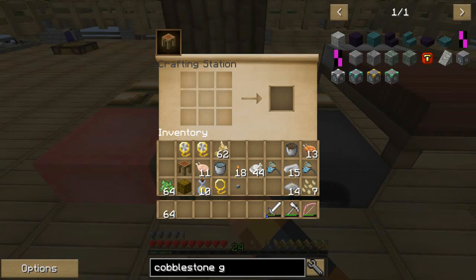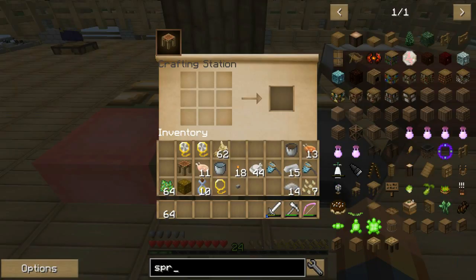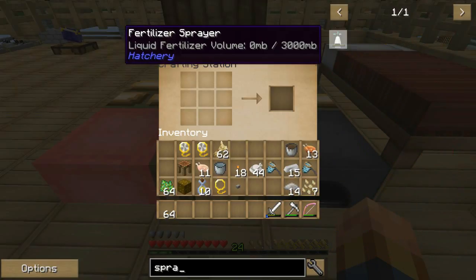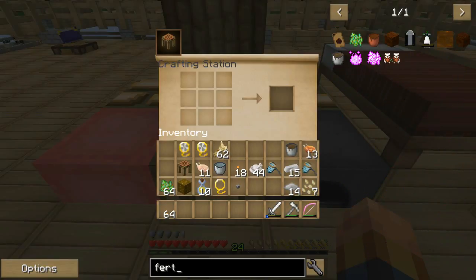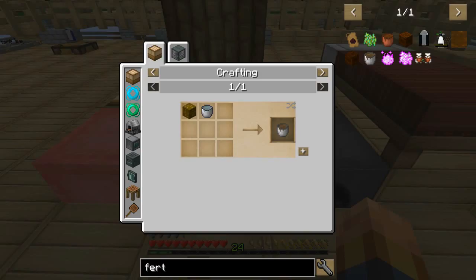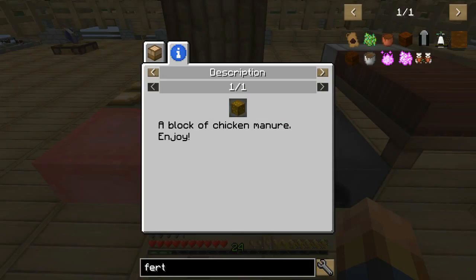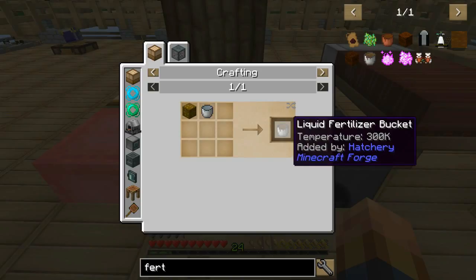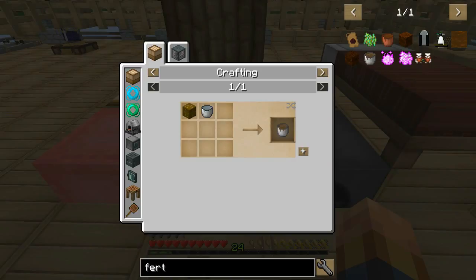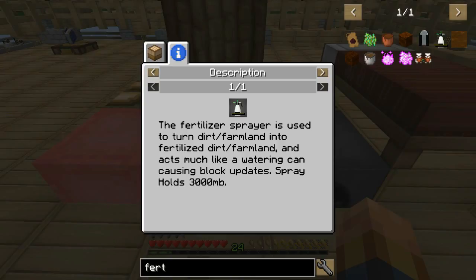I wanted to make a spray bottle - check this out. It sprays liquid fertilizer. If you look at fertilizer - like a bucket of fertilizer - if you put chicken manure block, a block of... if you do a bucket of water and chicken manure, you get a liquid fertilizer bucket. So I want to make a sprayer. Fertilizer spray is used to turn dirt farmland into fertilized dirt farmland and acts much like a watering can. Causing block updates, spray holds 3000 millibuckets.